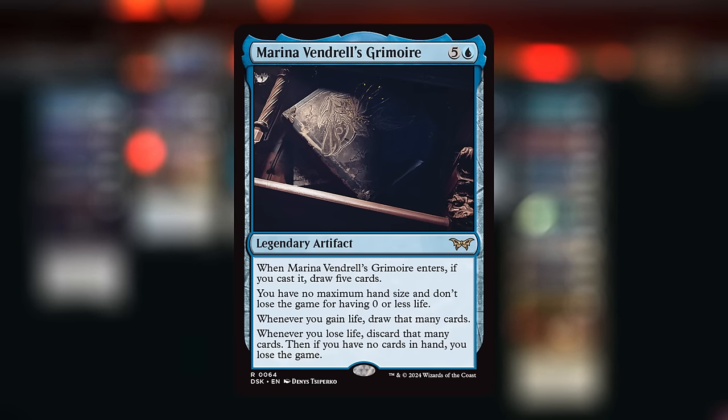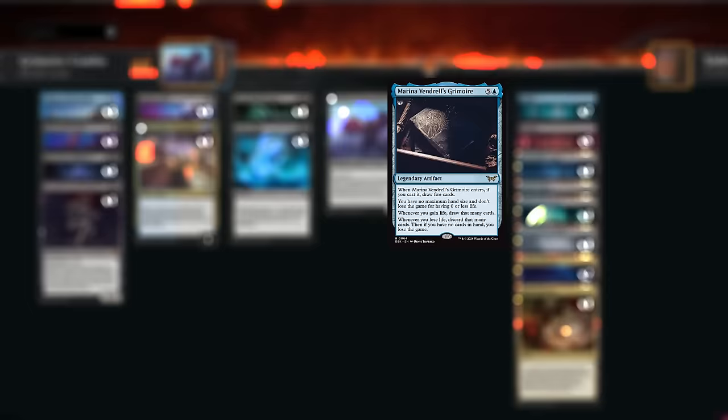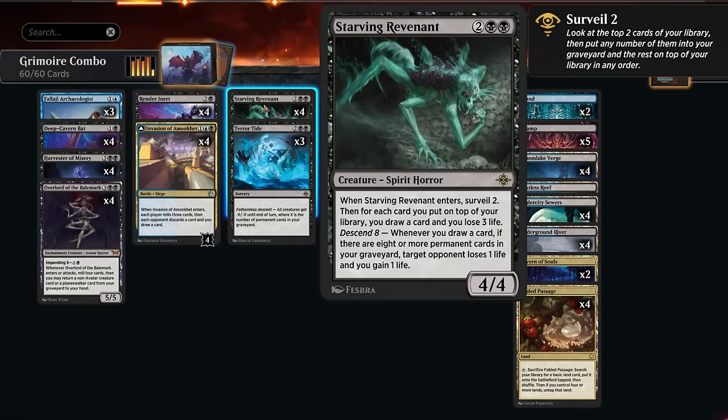It can be a little risky to play the Grimoire, especially if the opponent has lots of creatures already. But there is an infinite combo we can set up with Grimoire alongside Starving Revenant - a four mana 4/4. When it enters, we surveil two to initially fill the graveyard, and for each card we put on top of our library we draw a card and lose three life. With descent eight enabled - eight or more permanent cards in our graveyard - whenever we draw a card, target opponent loses one life and we gain one life.